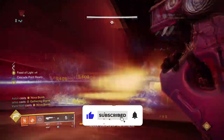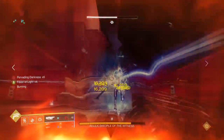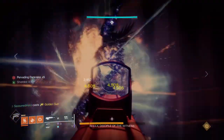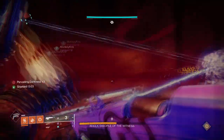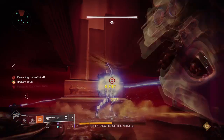Instead of using the Celestial Nighthawk to achieve our goals, we are going to be using Star Eater Scales for the 70% super damage it will provide. By applying x3 Kinetic Surge mods for the 20% damage buff for Golden Gun and the Radiant effect as well for more damage on top, you can easily take out a GM level champion or even an ultra without the need of stunning them.